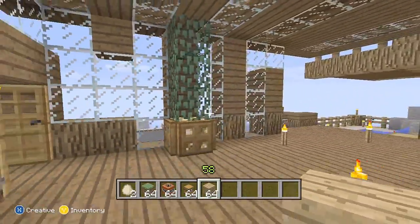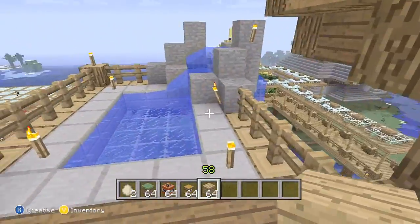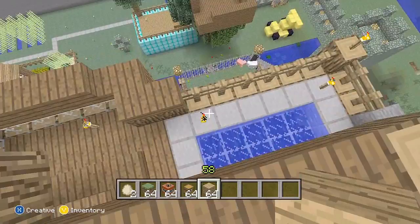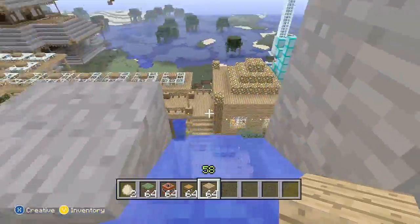Look at this — he's even got a tree. He's even got a swimming pool — look at that! Oh my goodness me, it's amazing. You can even jump down there and have a fun time. It's great. I don't know what he's built — I think he's planning on building something over there. But it's awesome. That's pretty much all of that. Now let's go and have a look at Kensei's house.